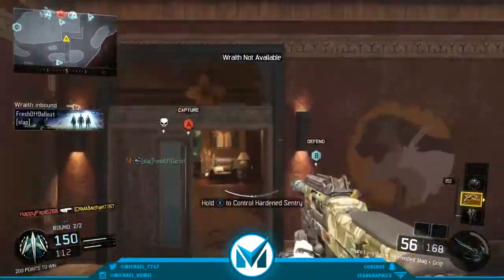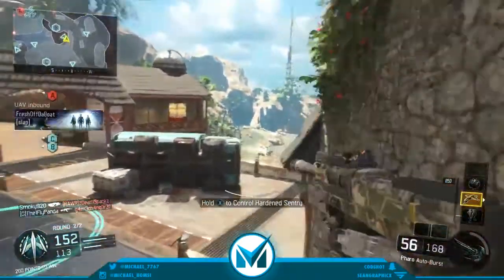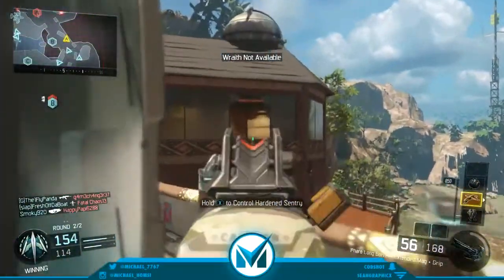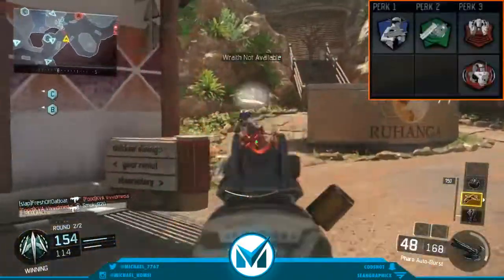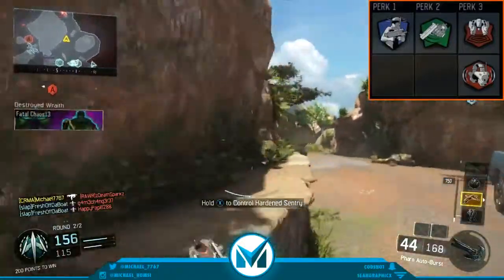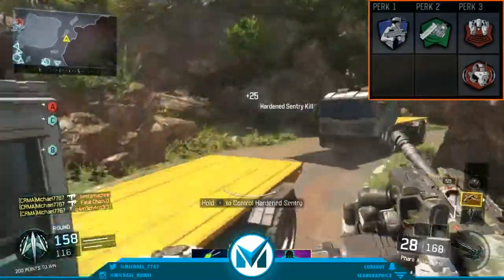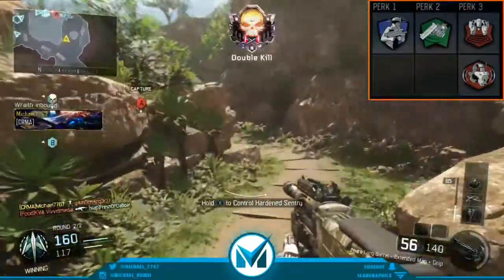That's been the attachments — I almost ended the video but I remembered I didn't do the perks. There's no secondary, lethal, or tactical in this class. For Perk 1, I use Six Sense, which lets you see enemies on your mini-map with a little ping even when they're behind walls. It lets you see your enemies before they see you, which is a really good thing.